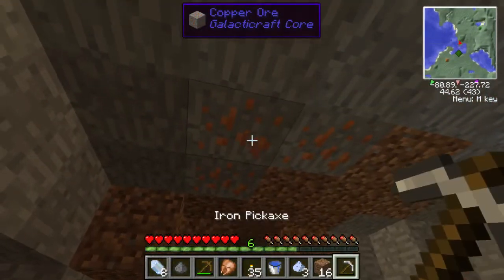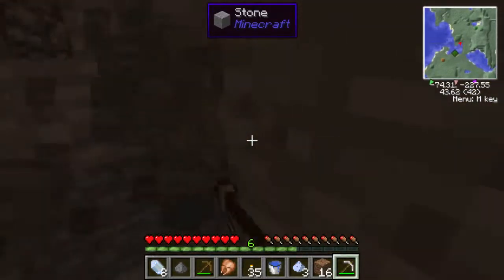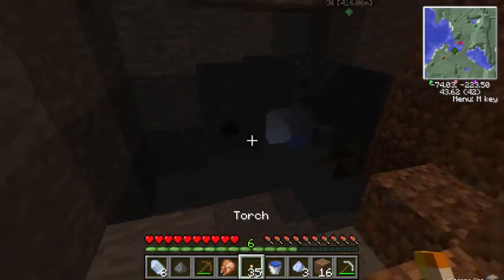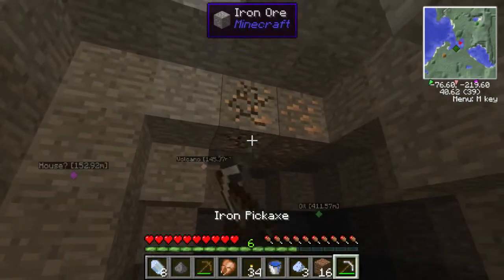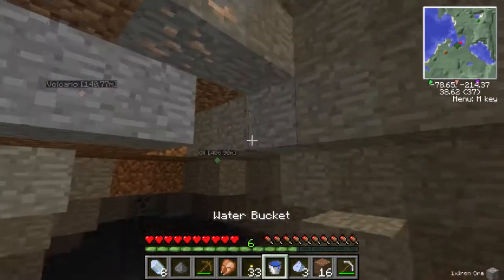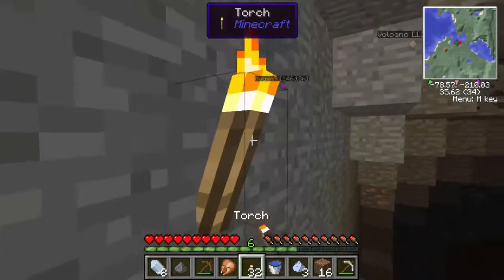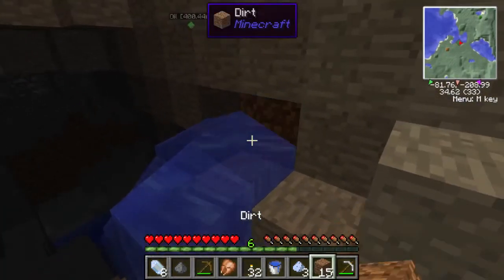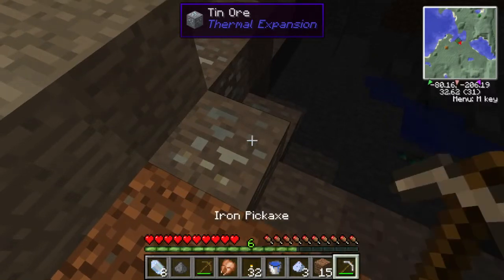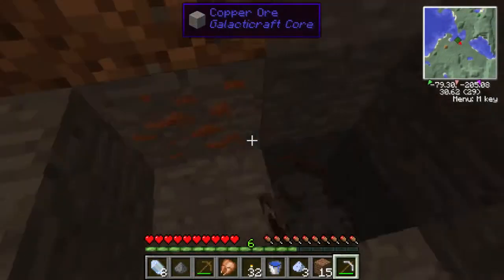Feels so nice to have these stupid mobs gone. Don't worry — this won't be forever that we won't have mobs. But for now, while I'm mining, I'm just tired of dealing with them. I'm liking the look of this, because this is opening up exactly how I would want to see it open up and I'm getting a fair amount of stuff. There's something I haven't seen — we'll check out what that is in just a second. Ore is like all over the place now. I can't wait until I know what's worth getting and what isn't.